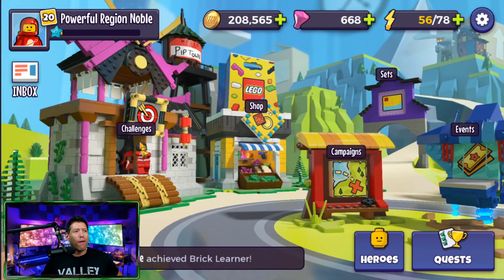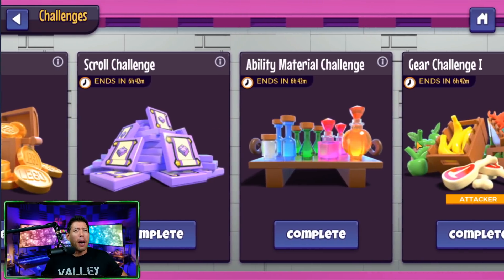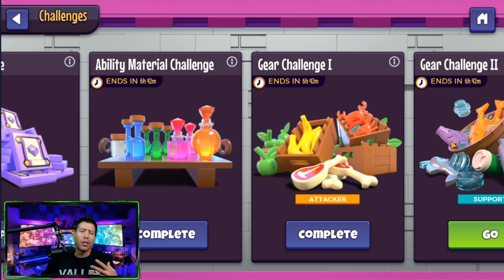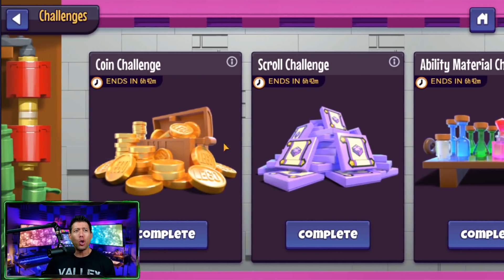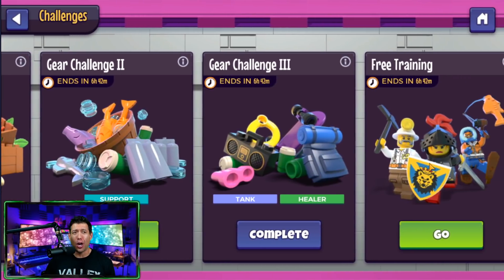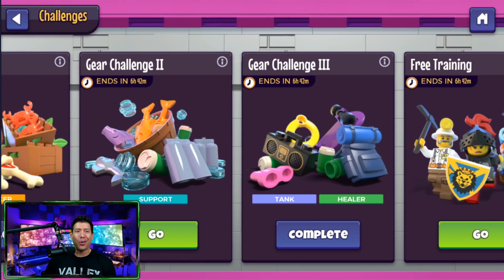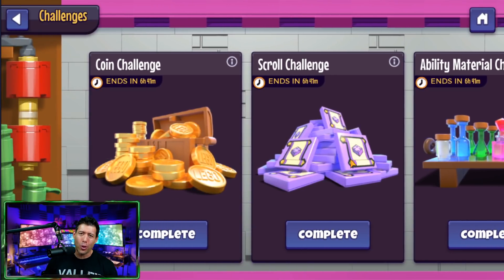Let's talk about the challenges section. You may recognize this from other hero collector games — you can get coins, scrolls, ability materials, and gears to level up all of your champions. Managing your resources is very important. You get two challenges every single day, and one day a week you get access to all of them. Because you don't use up your attempts by attempting challenges — only when you complete them — I recommend going in as high as possible and just trying. No penalty if you don't finish.